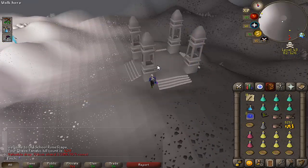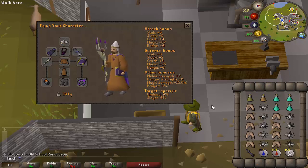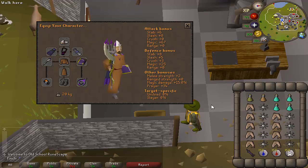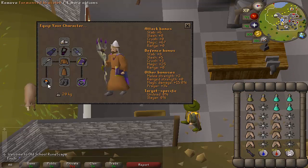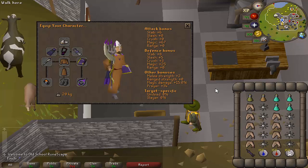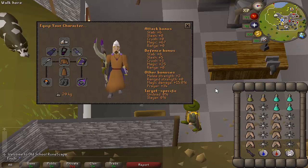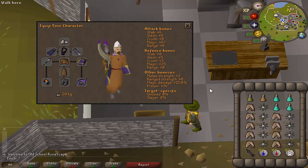Definitely the most dangerous out of all of these bosses. This is going to be my setup for Scorpia - it's very likely I might die a few times going for these shards because it is in multi combat. So I'm not going to take anything I'm worried about losing. This is a three-item setup - I'm going to be protecting my Trident, Occult and my Tormented Bracelet. I've decided I'm just going to go for one shard initially. Depending on which one I get - if I get the Malediction Shard I'll make the ward and do my Bandos task; if I get the Odium Shard I'll do some Saradomin. Wish me luck.